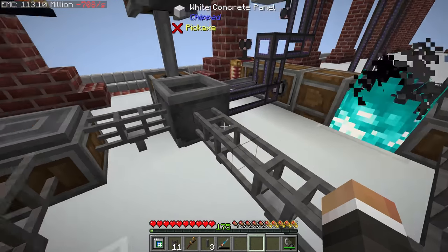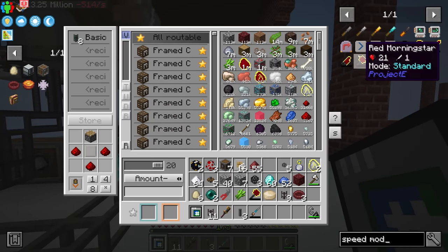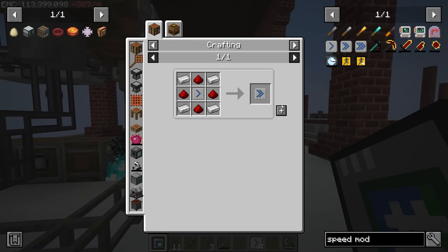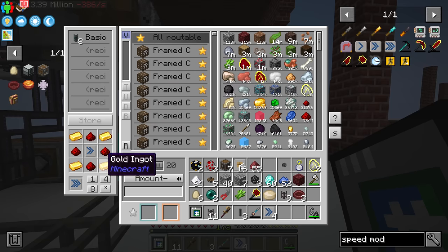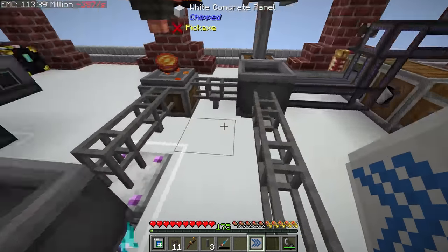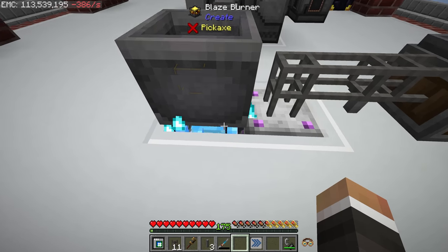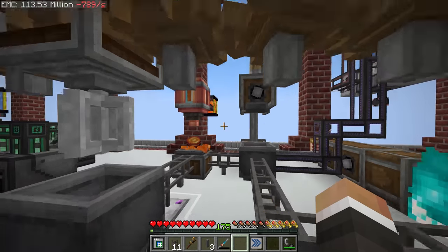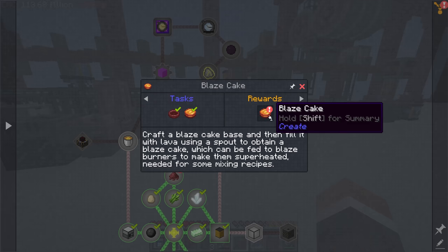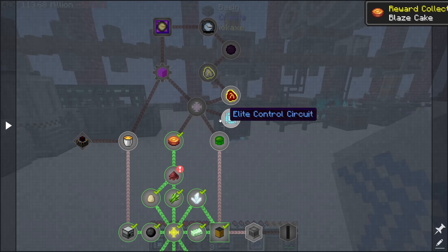We can make these faster if we want — that's going to start processing the wheat more quickly as well. We should see wheat ground down into wheat flour, mixed into dough, haunted into eggs, those eggs extracted around into the basin, then transformed into blaze cakes. I'll make a couple of speed modules to speed things up, since the pipes are quite slow without the pipe pressurizer connected. We'll make all of those nice and fast.